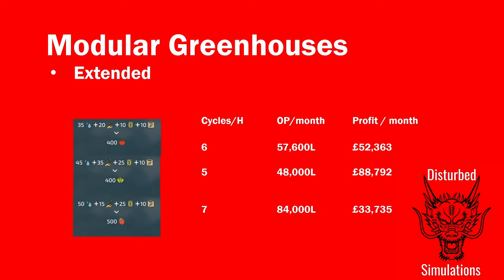For lettuce you get five cycles an hour at 400 litres per cycle — lettuce is worth double tomatoes. You get 48,000 litres but roughly £80,000 to £90,000 profit per month per module on extended mode. The module costs £85,000, so in the first month you'll have repaid that if you sell at the best price. Strawberries are the least profitable — 500 litres per cycle at seven cycles an hour, but at about £500 per 1,000 litres, the profit is around £34,000 per month.